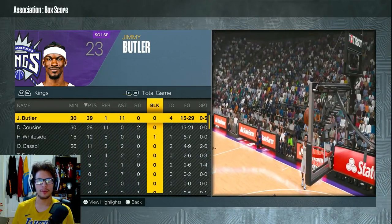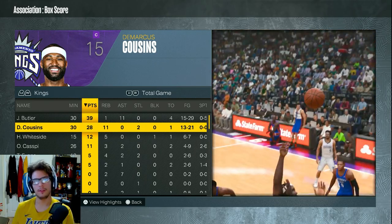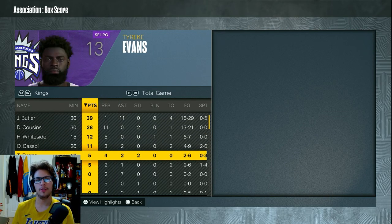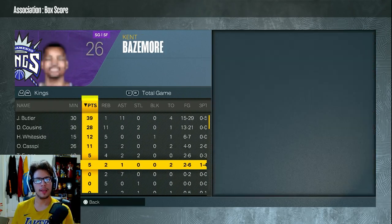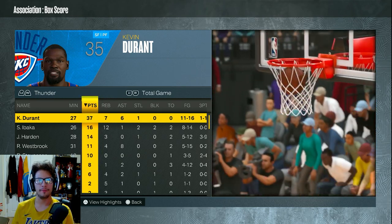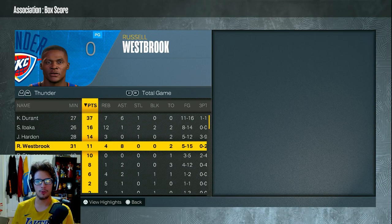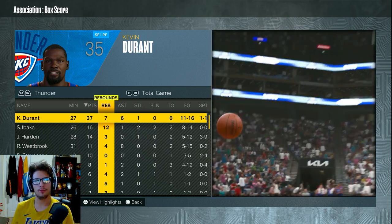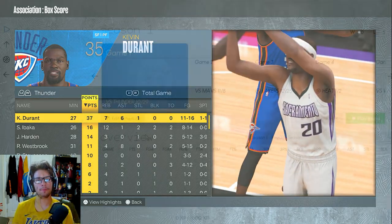Final box score: Jimmy Butler 39 points, 1 rebound, 11 assists, 15 for 29 from the field, 0 for 5 from downtown. Demarcus Cousins had 28 points, 11 rebounds — good in the second half, nowhere in the first. Hassan Whiteside had 12 points. Omri Caspey had 11. Tyreke Evans fouled out with five points — he's terrible. Beno Udrih is also terrible. KD had 37 because we had no one on him. Ibaka had seven offensive rebounds. Harden only had 14. At least Beno held his own. Awful showing overall.